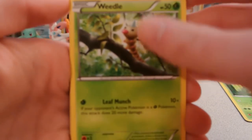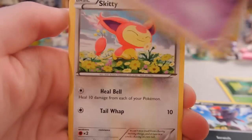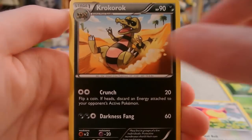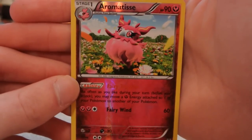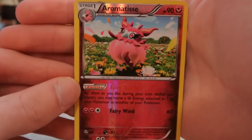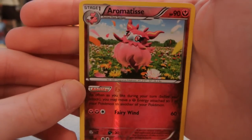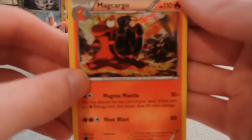Weedle, Zorua, Venipede, Skitty, Fairy Energy, Roller Skates, Krookodile, and Fletchinder. My reverse is — oh, very nice, that's a great reverse to pull. That's an Aromatisse reverse, which is normally a holo in the set and a very, very playable card — probably one of the top three or five cards in the set, in my opinion. And my rare is a Magcargo Regular Rare.